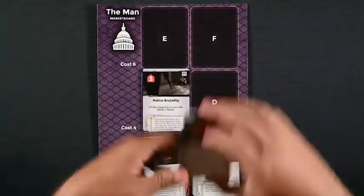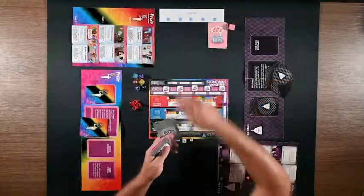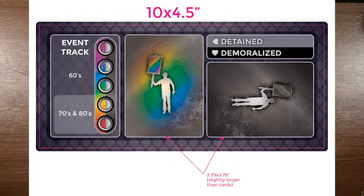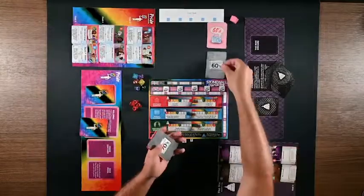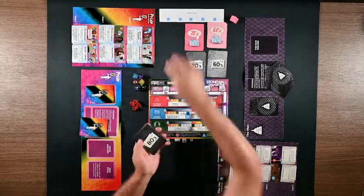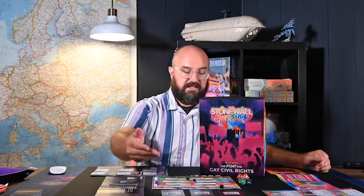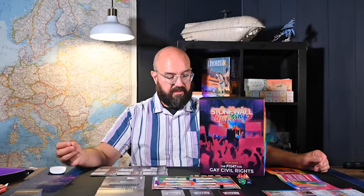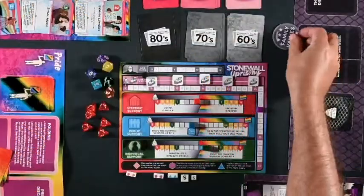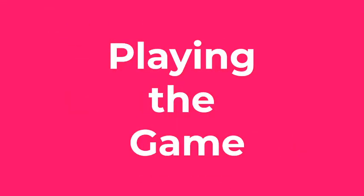After setting up your markets, place the events tracker near both players — note this is not a final component. The final component also has a place for detaining and demoralizing. Leave room near this board for the event decks of the decades. Place the double-sided event trackers near the event tracker board, and place the event decks for the 60s, 70s, and 80s in your set-aside area with separate piles for Pride and the Man. Each player picks up their hand of five cards previously drawn, and pass the first player marker to the Man, who takes the first turn.